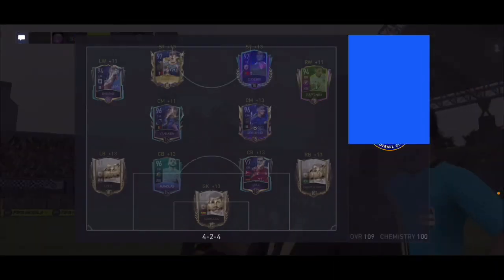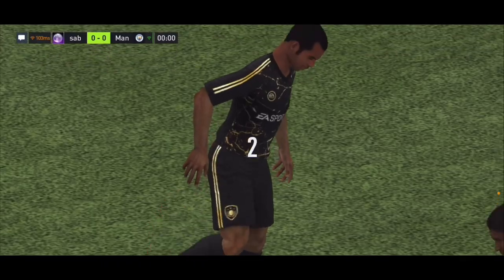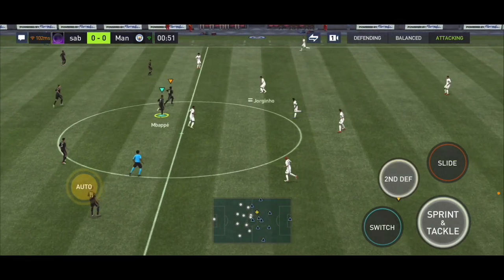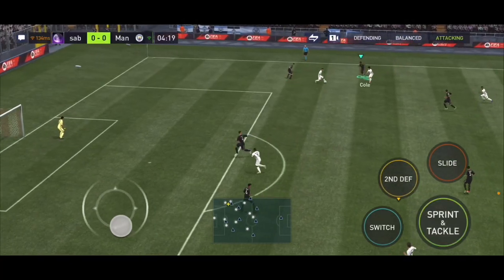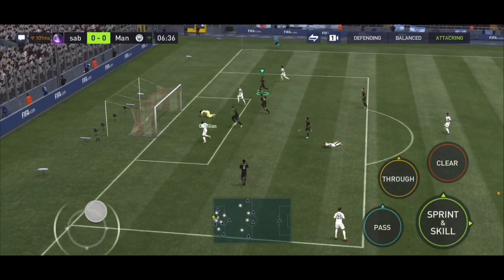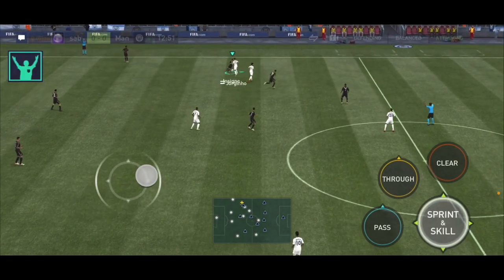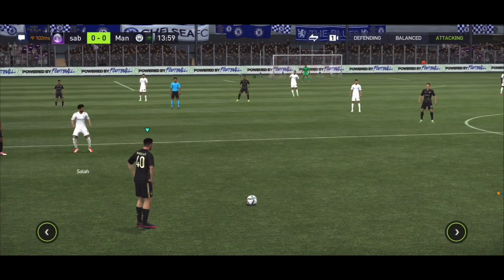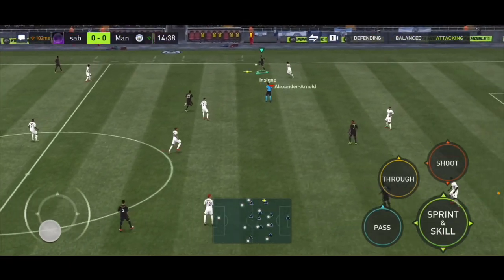Let's get into the head-to-head gameplay. My opponent has Neymar and Salah. This is my team with Insigne at left wing — let's see what we can do. The match starts; the opponent has Neymar and Jorginho. We get close to the ball but Insigne is shrugged off — that's his weakness. Good block and a good save from Casillas though.